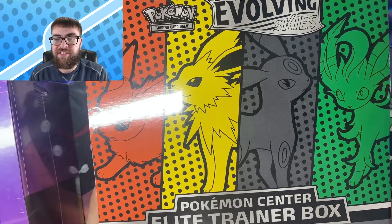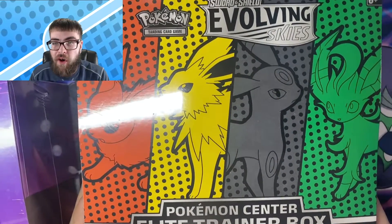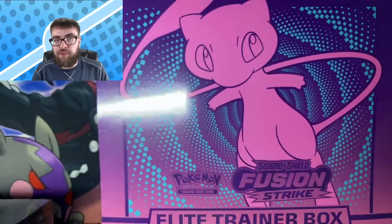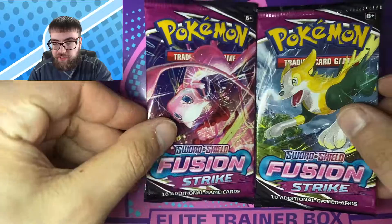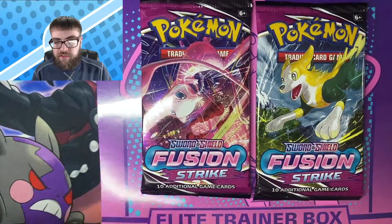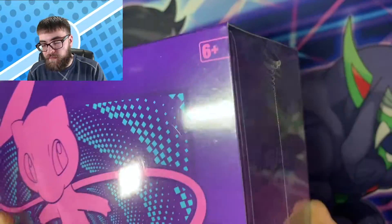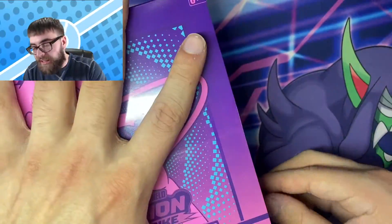Alright guys, here we go. We have a Pokemon Center exclusive Evolving Skies Elite Trainer Box and a regular Fusion Strike Elite Trainer Box. Now the Pokemon Center one comes with an additional two booster packs. So what we're going to do, we're going to add two Fusion Strike booster packs on top of it. 10 packs of Fusion versus 10 packs of Evolving. I say we start things off with the Fusion Strike. Fusion Strike known for its poor pull rates, but we've had some good luck with it lately. Let's dig in.